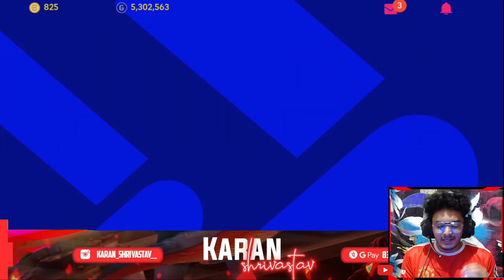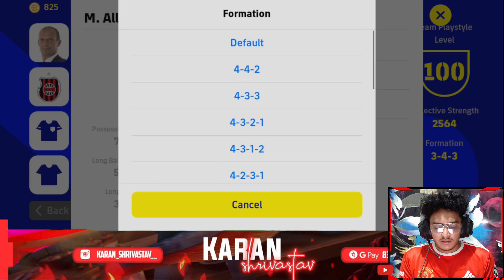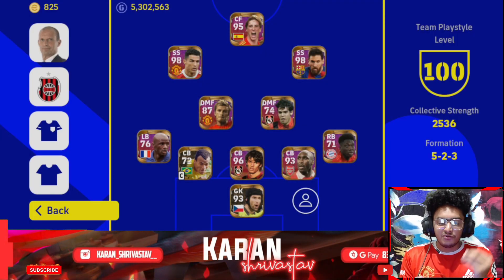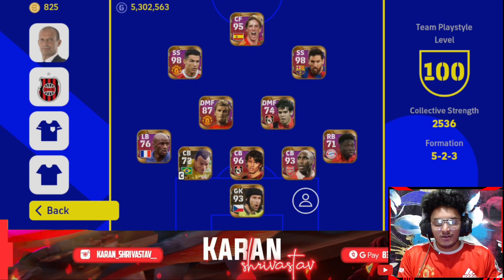Go to Game Plan, change formation, and click the Default button. There we go — you can see the magic: 5-at-back, 5-2-3 formation! This is a kind of hack, so make sure to use it if you want any other formation too.